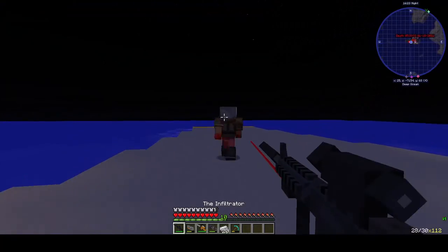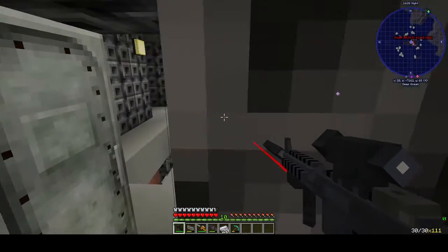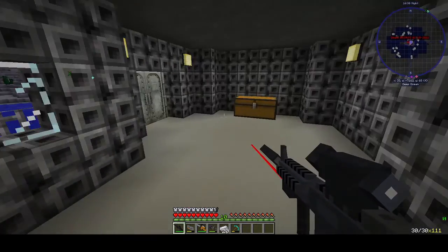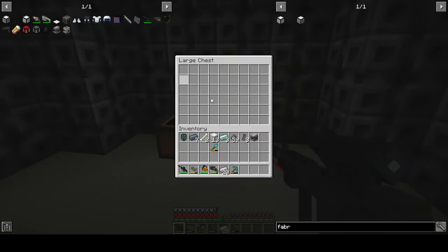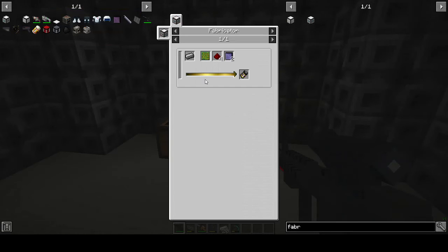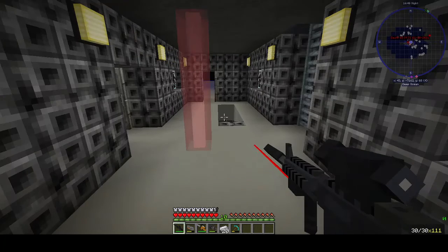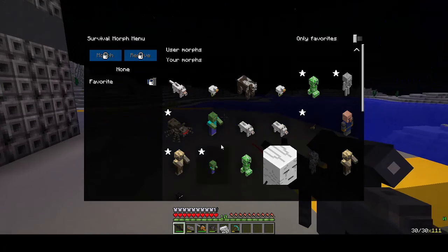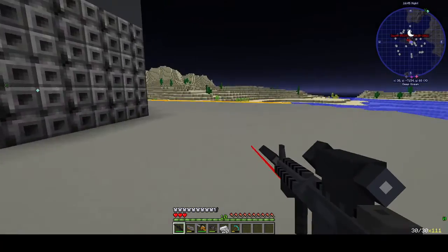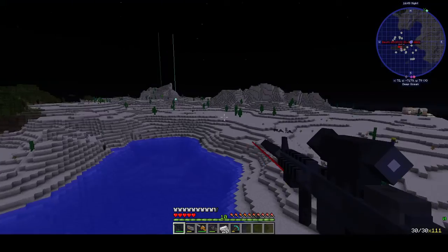Currently no one's inhabiting the ship because I murdered them all. There was a bunch of guns and stuff in this chest as well. I actually want to make a nuclear death ray, but I need a fabricator and I'm really not ready to make that now — maybe later. I think I can fly as a ghast as well.